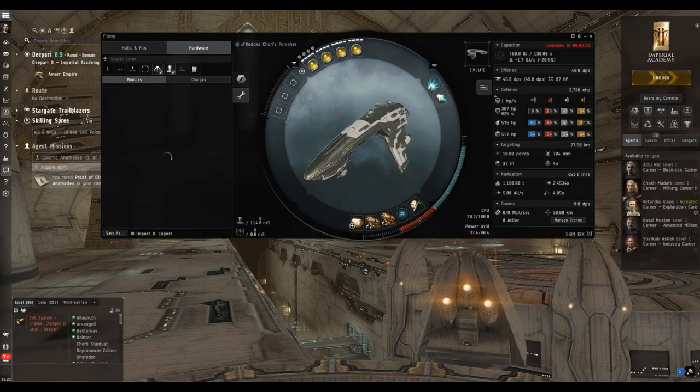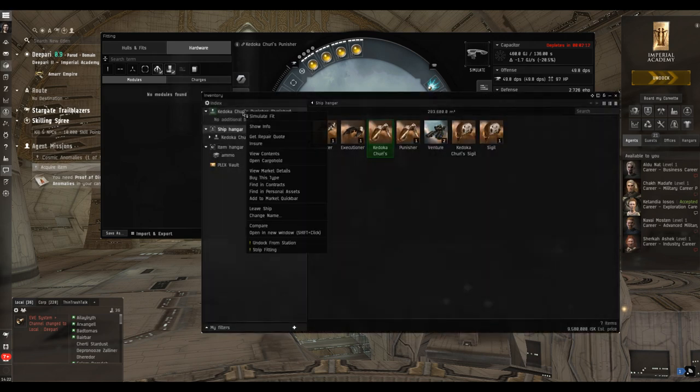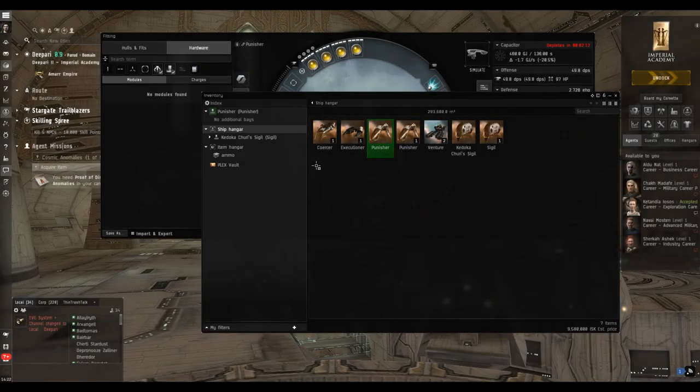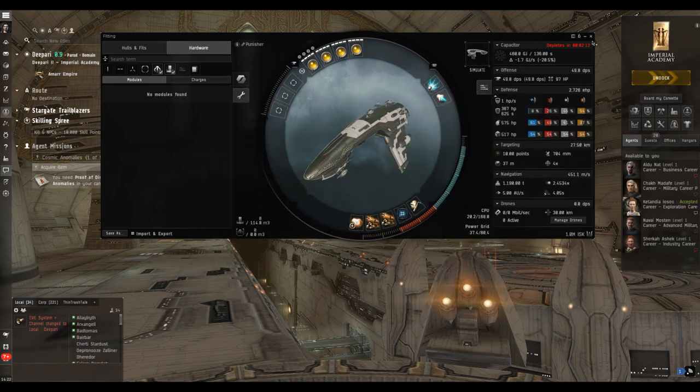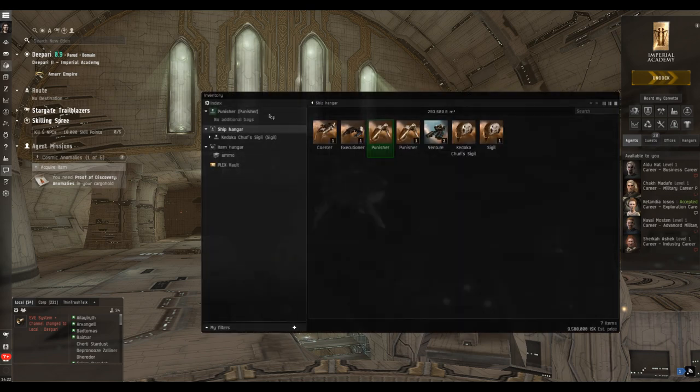One thing we are going to do is change the ship name. Do not leave any of your ships with your character's name in the name. If you leave your character name in your ship name, you are giving everybody free intel — the most valuable intel you can have is who is flying what ship. Leave your name in and you're giving that away for free to anyone on their D-scan.